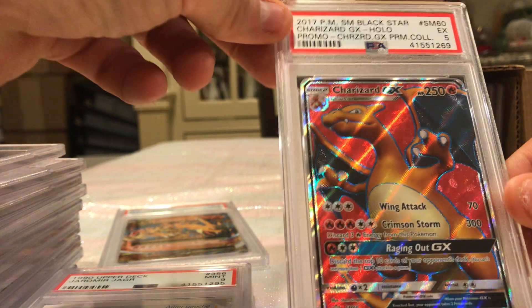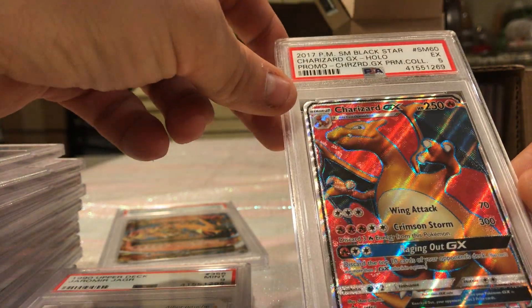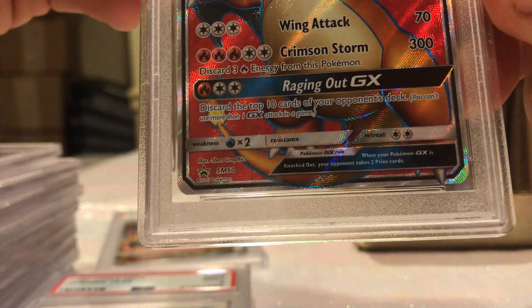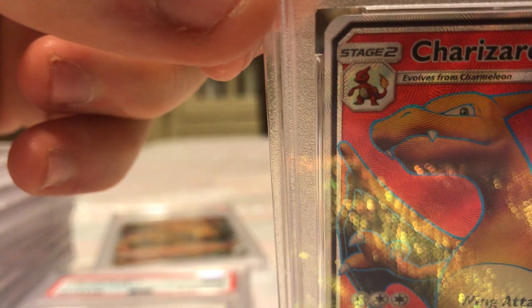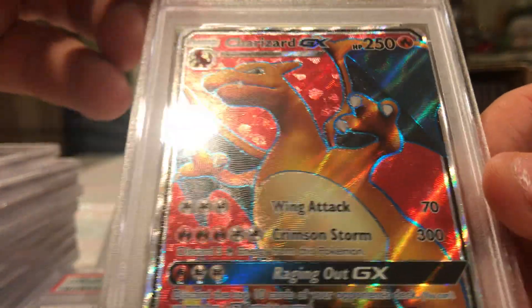Charizard GX — again, you know, look — I mean, are the corners beat up? No. Do the edges look bad? No. You know, a 5 is a little harsh. You want to give it an 8 or a 7 — a 5 is ridiculous.